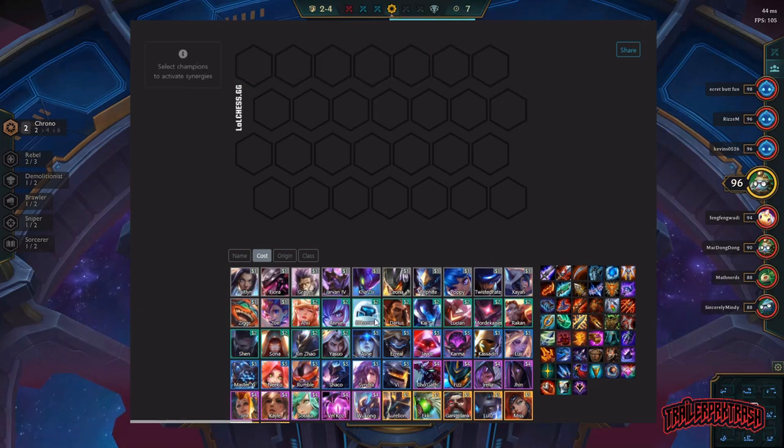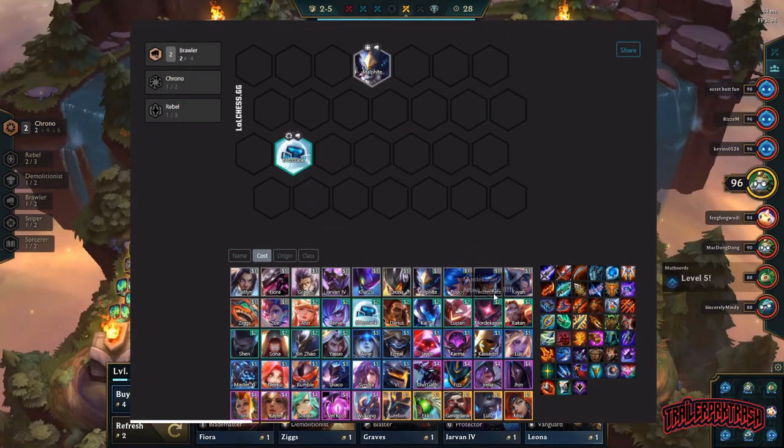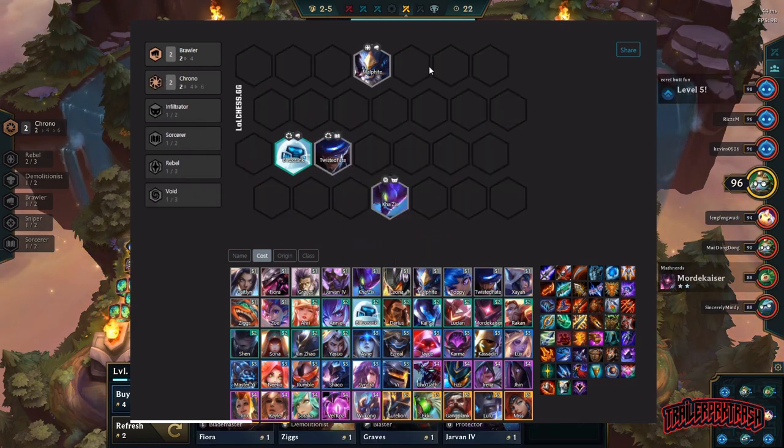Now on to the second comp — Void Brawlers. I like Void Brawlers over Blaster Brawlers. It's not as contested and does a lot more damage. It's definitely a top-four comp. If I don't see anybody collecting Brawlers much — like if there's only one guy doing Blaster Brawler — I'll switch to this comp almost every time. For this we start off with Malphite, Blitzcrank, Twisted Fate, and Kha'Zix.